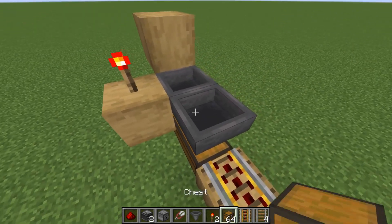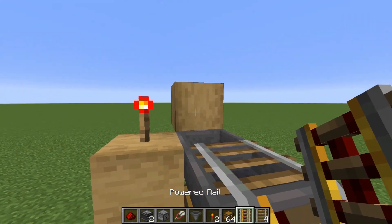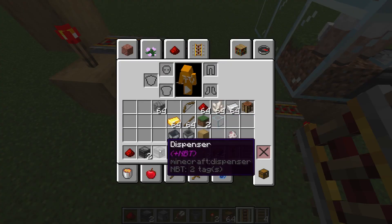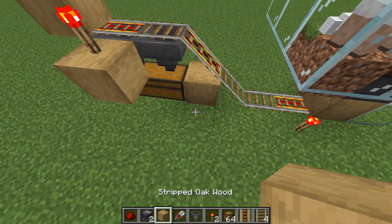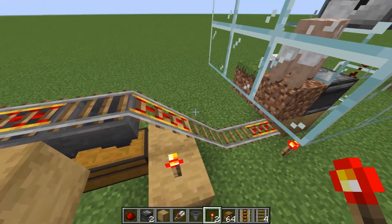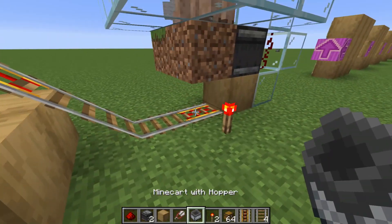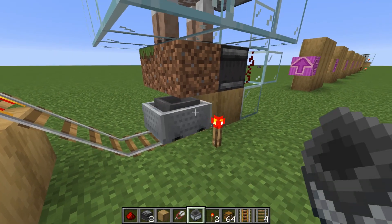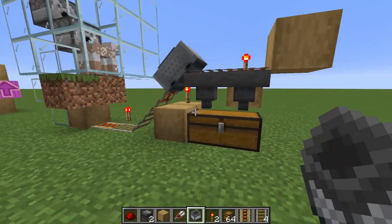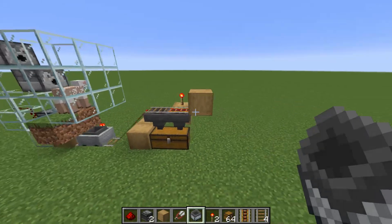Place a rail right there and then a powered rail right about there. Then build up a couple of blocks with stripped oak wood or just one block and place a redstone torch. Then place a minecart with a hopper inside. And then basically you have the farm done — the wool will get collected in here and it's completely automatic.